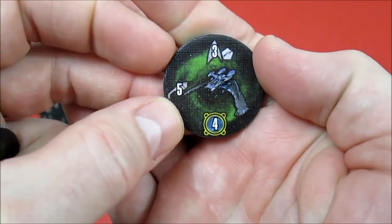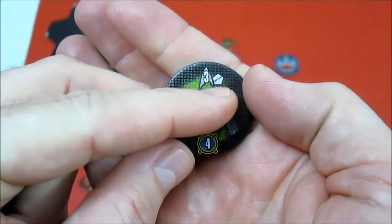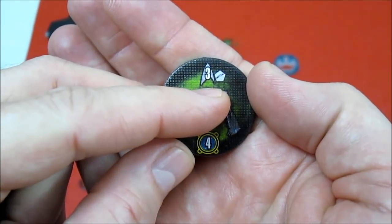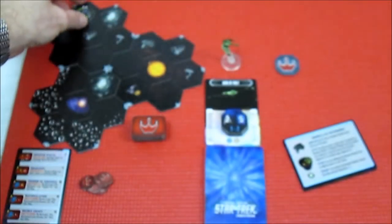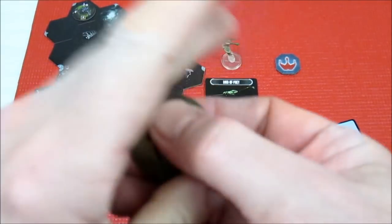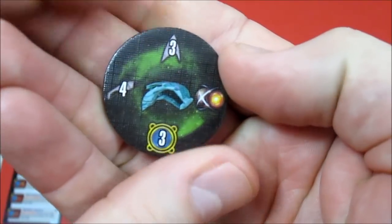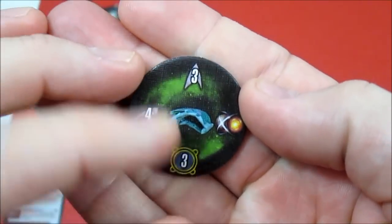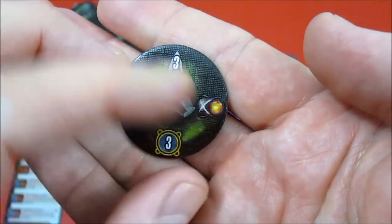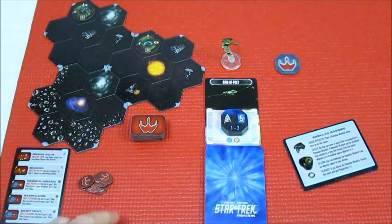It will do five hits of damage to us, worth four fame when we take it out. It has three shields, but I believe that's hard shields, which means it only takes half damage from physical — let me double check that. The second one is going to go on this Bird of Prey symbol over here. And we have a Romulan Warbird. It will hit us for four, worth three fame, has three shields, and these I believe are disruptors. Let me double check it in the book so I'm explaining it correctly.